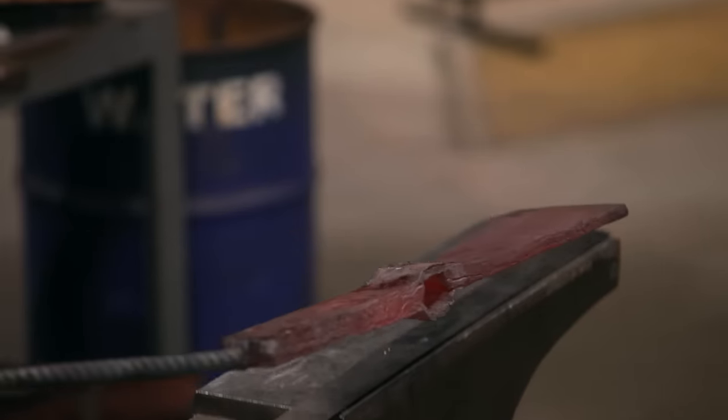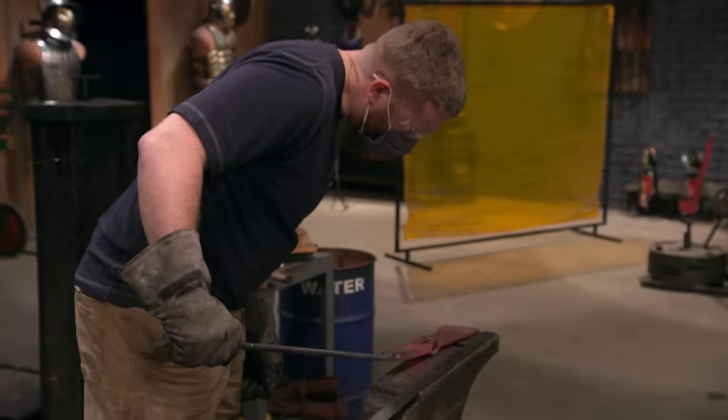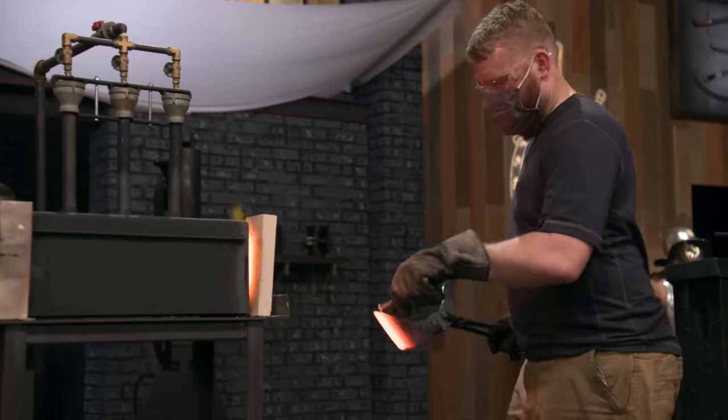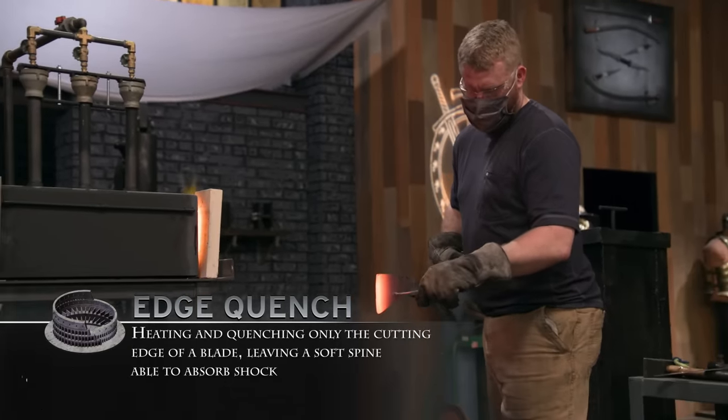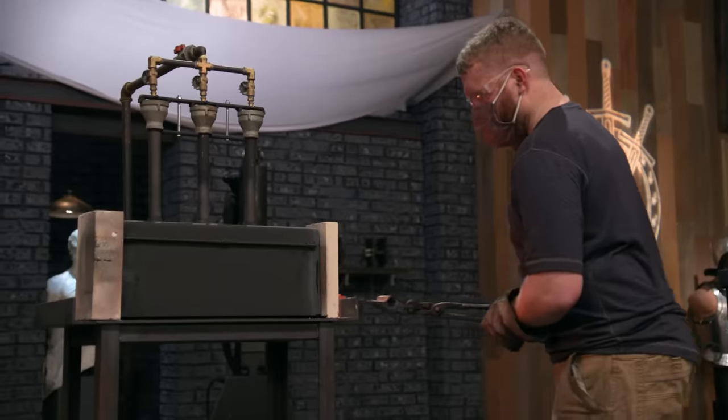I see that some of the welds around the eye are splitting about a quarter of an inch. I drifted the eye walls too thin, and there's a crack going right down it. I just want to do an edge quench on the axe head because if there is too much stress on that cracked weld around the eye, it could blow the entire weld apart. I'm hoping that this heat treat goes well.